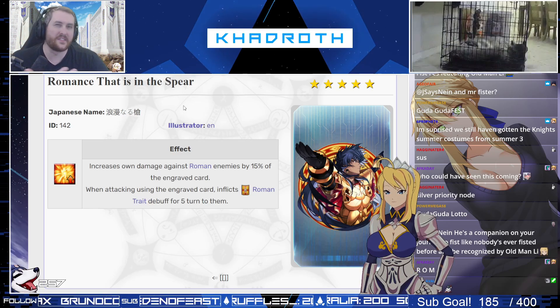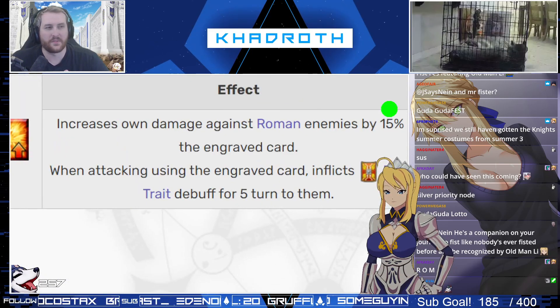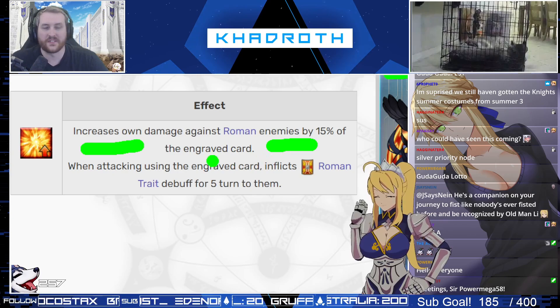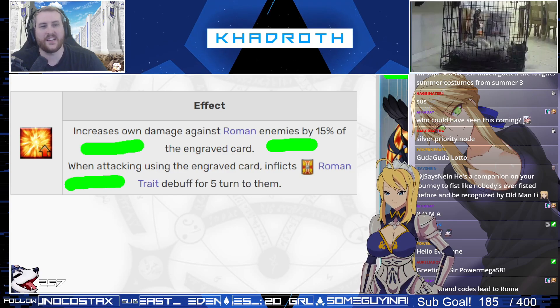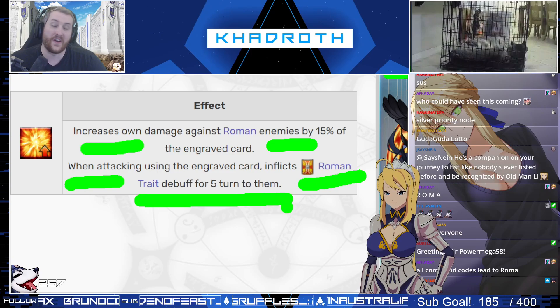This is a pretty straightforward one. Everybody's probably kind of thinking this could be really good for someone like Roma, right? Because what this command code does is it increases own damage against Roman enemies by 15% of the engraved card. However, it's the second part of that that makes this really strong: when attacking, using the engraved card inflicts the Roman trait debuff for five turns to them.